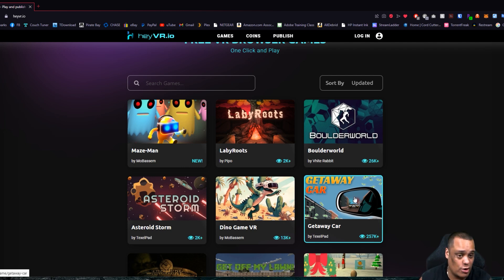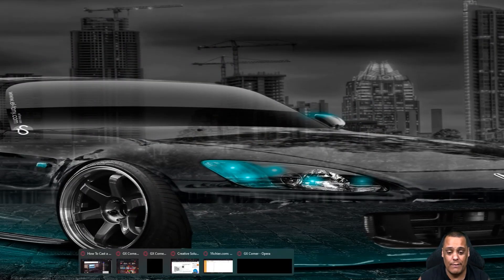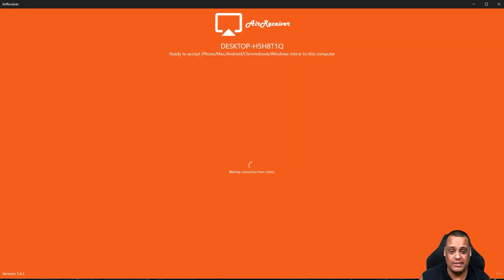If you just want to search for a game before going to your headset to see if you want to play it, you can check it out right on your computer. Now let me close my web browser and open up my casting program on my PC. I use Air Receiver to cast my VR headset gameplay to the computer using the Quest link. I'm going to turn this on and the screen should change to my VR headset view.